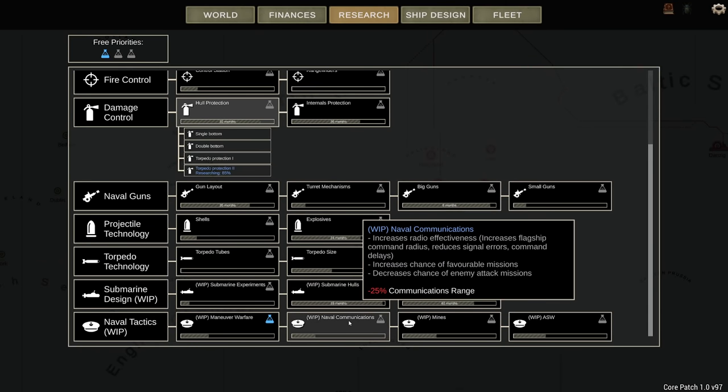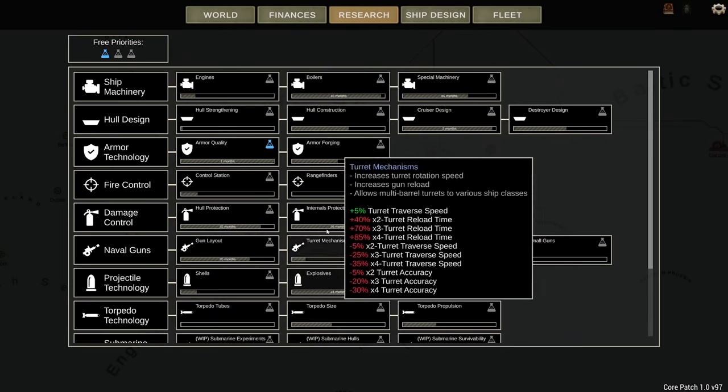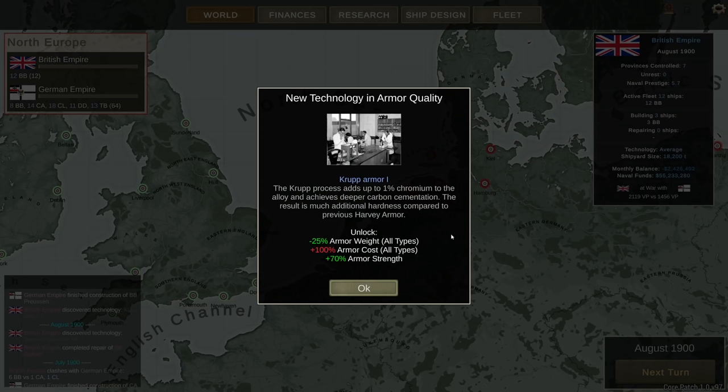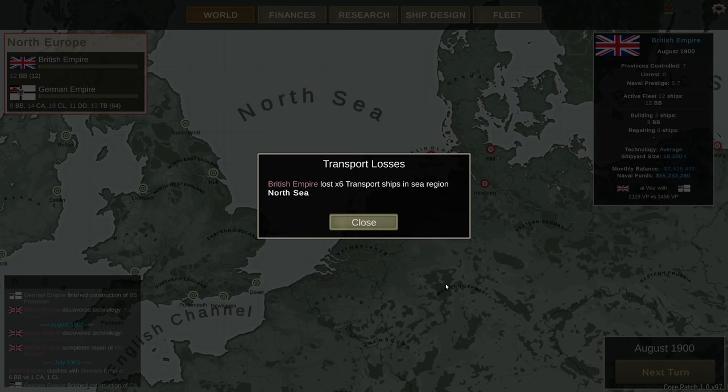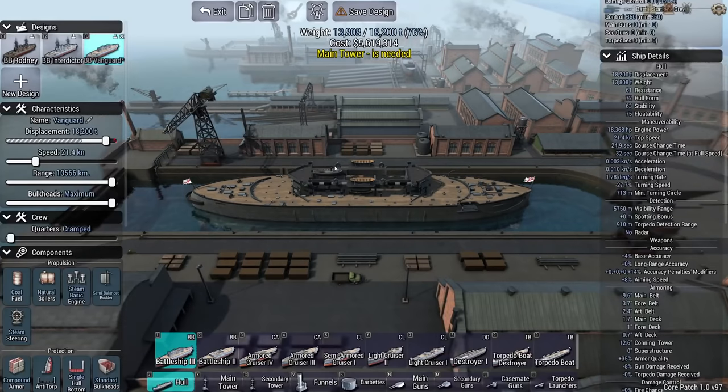I'm also considering getting naval comms, which increases the chance of favorable missions. Currently I'm hesitant to go with this until I get the armor quality improvement. Krupp Armor 1 — there we go, this is the one I wanted. It gives me plus 70% armor strength, and that is a lot. It also means that the armor weighs less, and yes, it costs more. But with that increase in armor strength at less weight, I can actually add a whole lot more armor. That is one of the things I was waiting for.